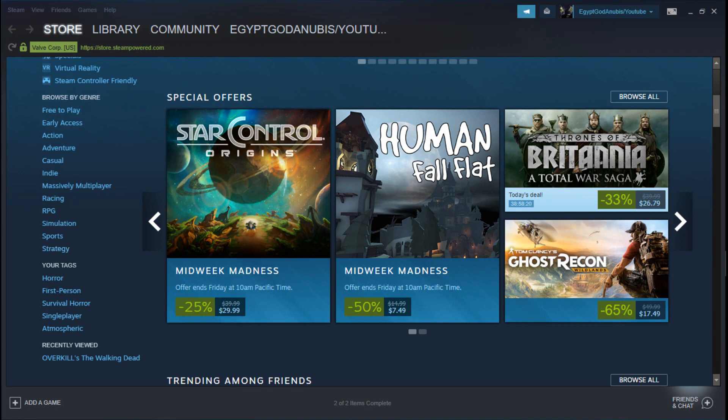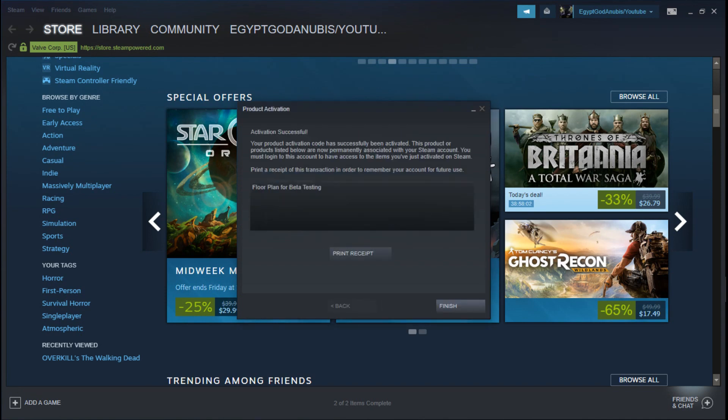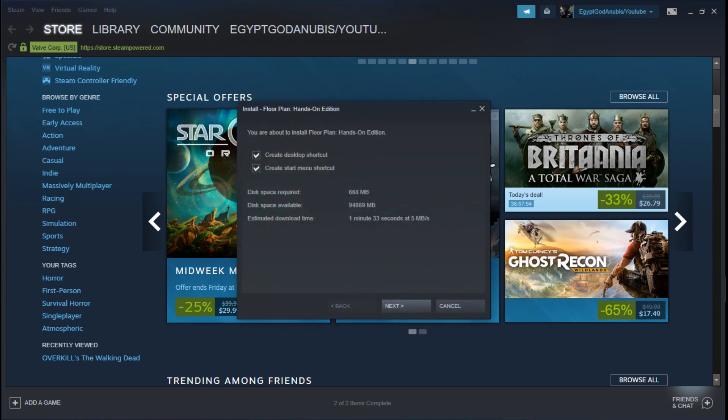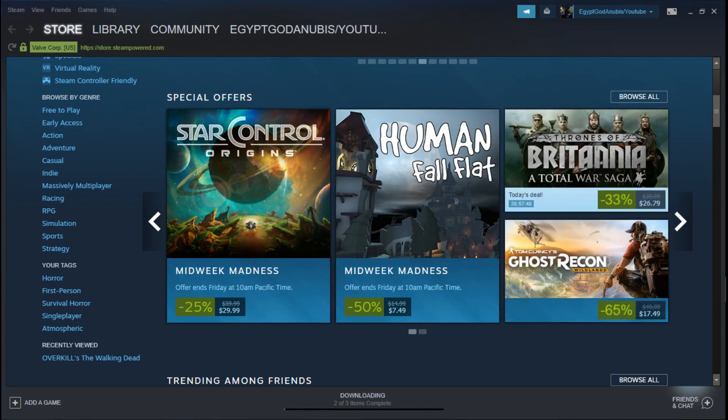Now we are on Steam — my Steam account. Once you go on your Steam account, it's just like when you activate any type of game that gives you keys. You're going to go to Activate, put the key in, and hit Next. It's showing right here — a hundred percent that this worked. Activation successful. Floor Plan, for beta testing. Go to finish and it's going to upload. Once the game gets done uploading, that's it — you've done everything you had to do.